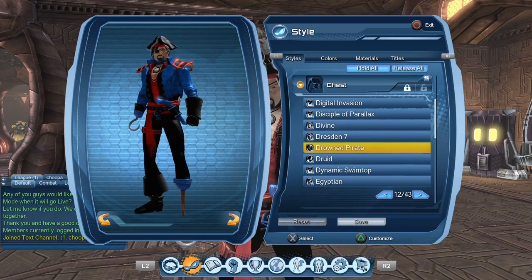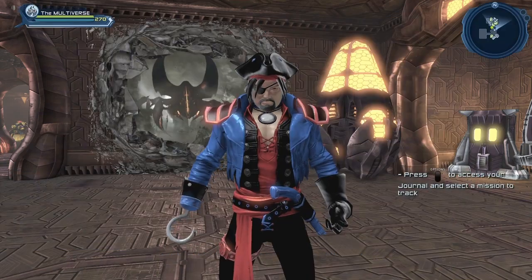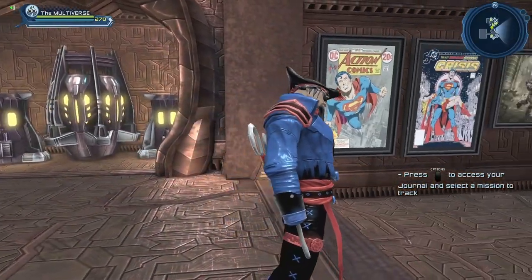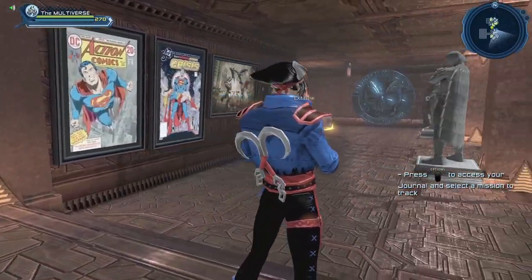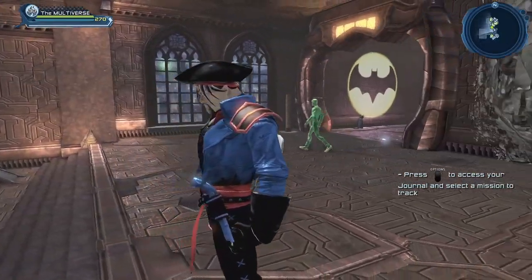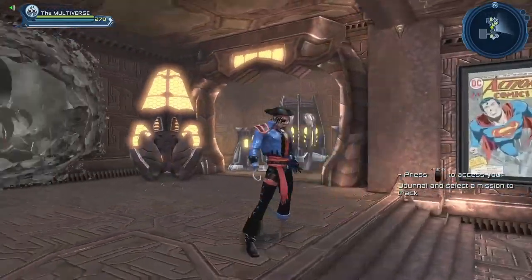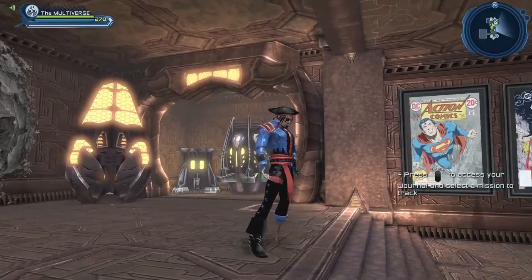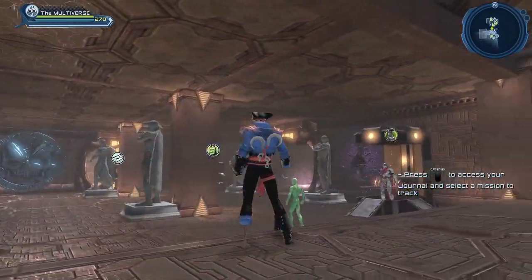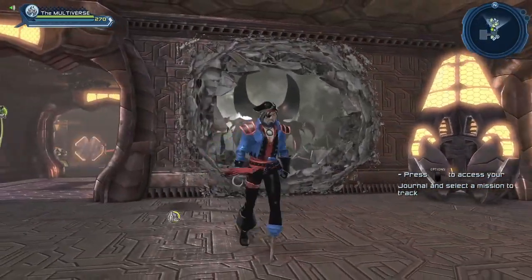Everything else I have comes from the Drowned Pirate style or from the main man style. As you can see, you can recreate a pretty darn good pirate character if you mix up the Pirate style with the Drowned Pirate style. I'll back up a bit to show off the peg leg.